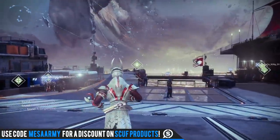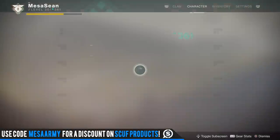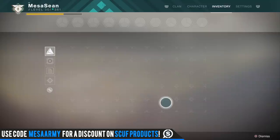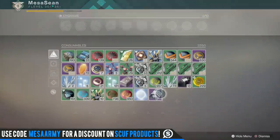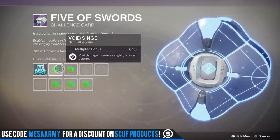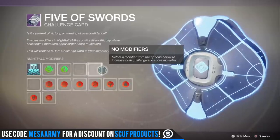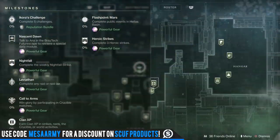Alright, let's get into the weekly reset. The Nightfall strike this week is called Strange Terrain — that's one of the new Warmind strikes. Hopefully you went to see Xur over on Friday and traded in your rare challenge card into the new Five of Swords legendary card, where you can put all sorts of modifiers — two advantages and two disadvantages — to change up your scoring.